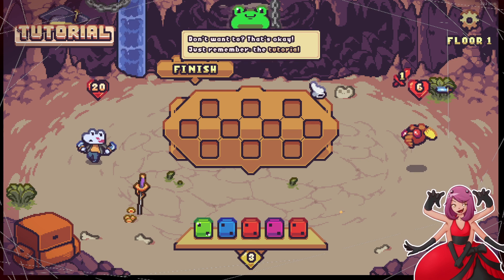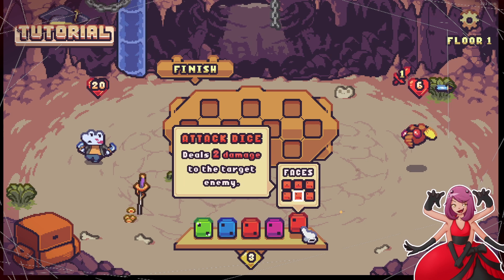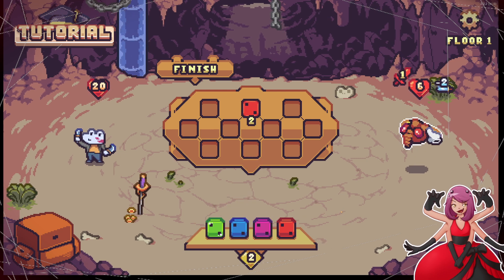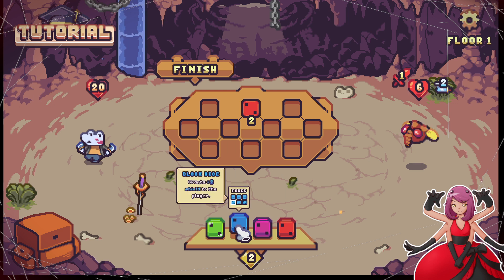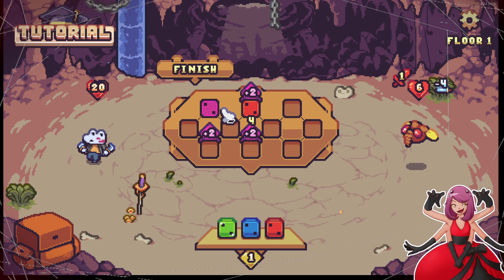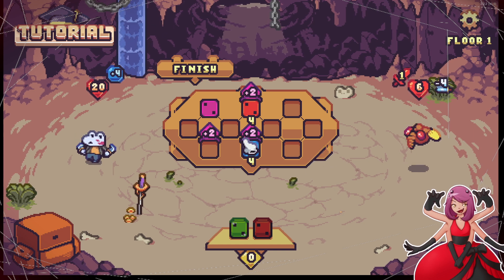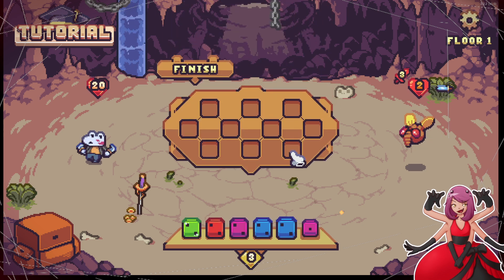Okay, here's how it works. You roll your dice and you get faces, then you put them up here to use them. So if I put a two here, that does two damage. Red attack dice boost nearby dice, block dice block. This two die does two damage, but if I put this here it soups up because it's two away, so now we're doing four damage. Each dice uses one energy and you have three energy. Then we attack, they attack — it's all good.